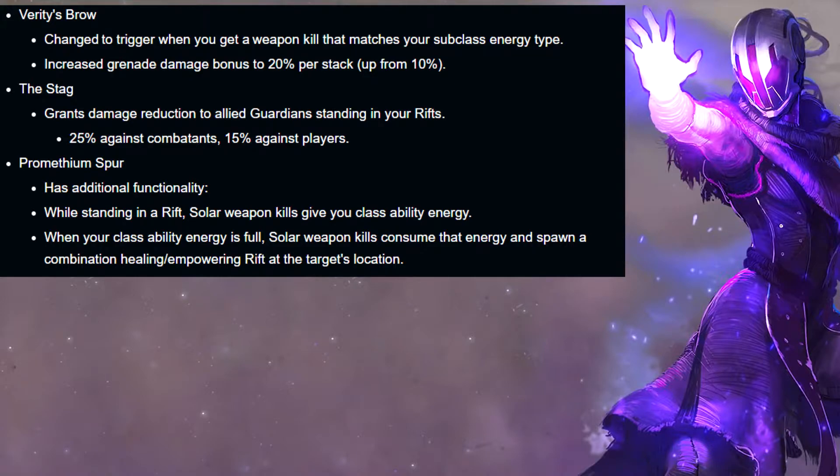Promethean Spurs has additional functionality now. While standing in a rift, Solar weapon kills give you class ability energy. When your class ability energy is full, Solar weapon kills consume that energy and spawn a combination of a healing and empowering rift at that target's location. Bungie plans to do more fine-tuning in the future.